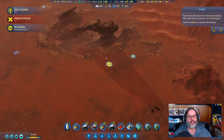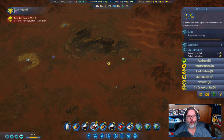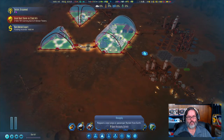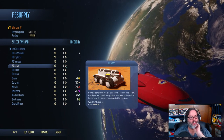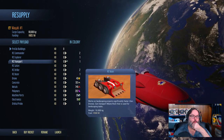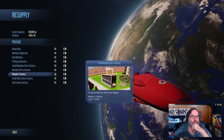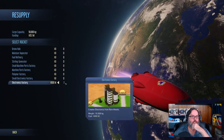We found an anomaly — can the RC commander come scan that? We also have a great dust storm incoming, which will be interesting. Let's see about getting tourists in this playthrough since we didn't get any in the initial batch.